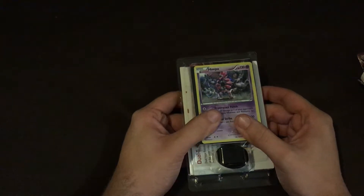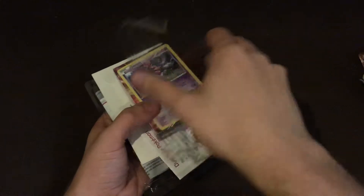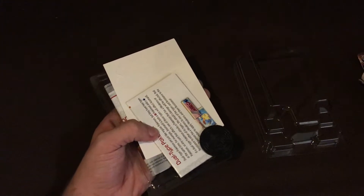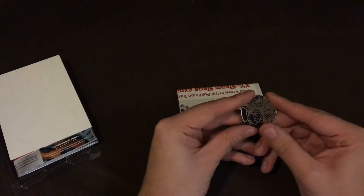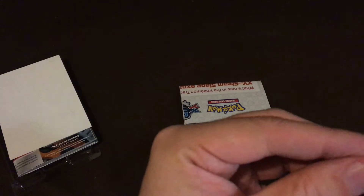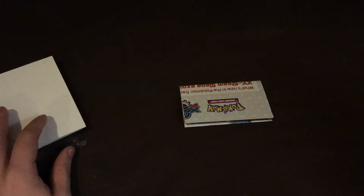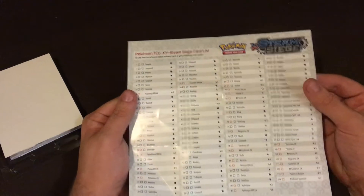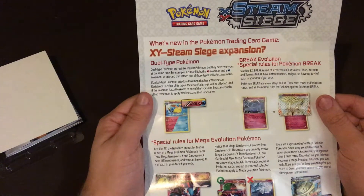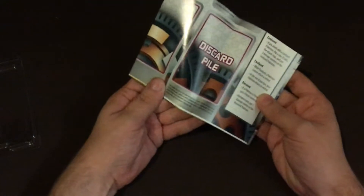I don't know half this stuff, so I'll be quite shocked. So how we... oh yeah, it pops out. Let's move all this out of the way. First thing we get is a nice... what is it? It's a Hooper coin — that's pretty cool. And there's a checklist for the new set, Steam Siege expansion, rules and whatever. I know what these are — these are called damage counters.